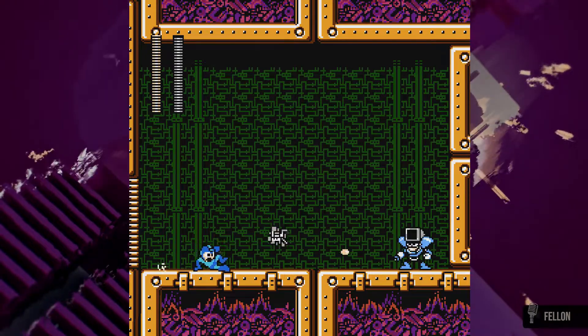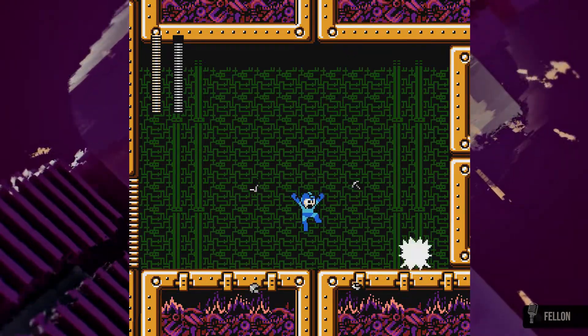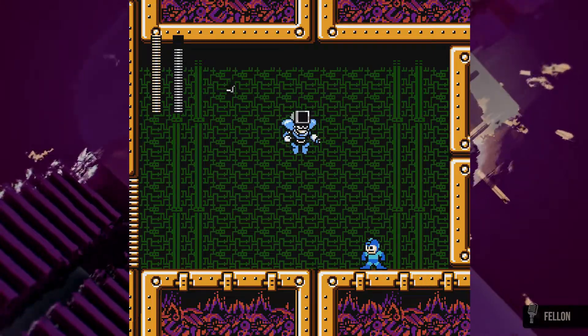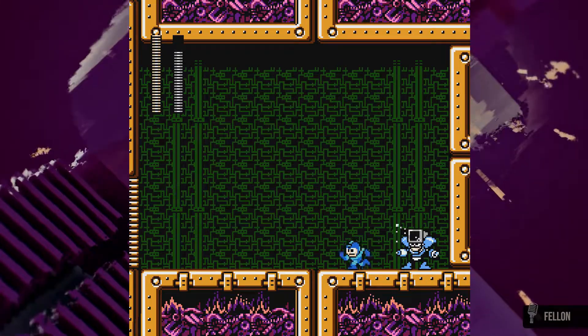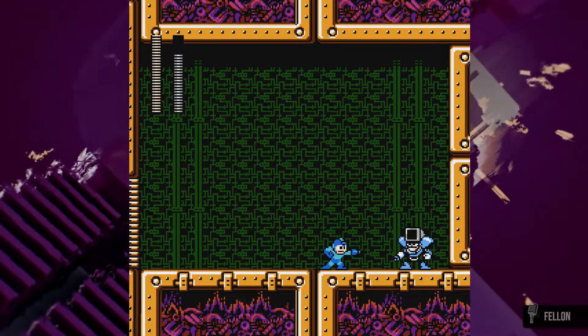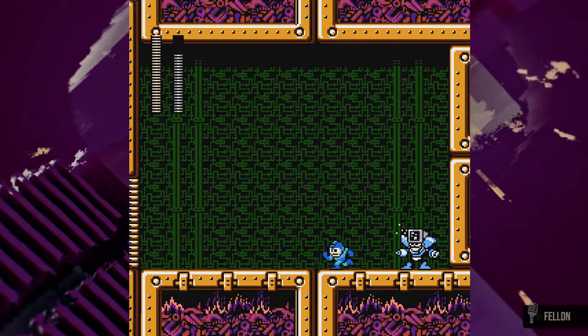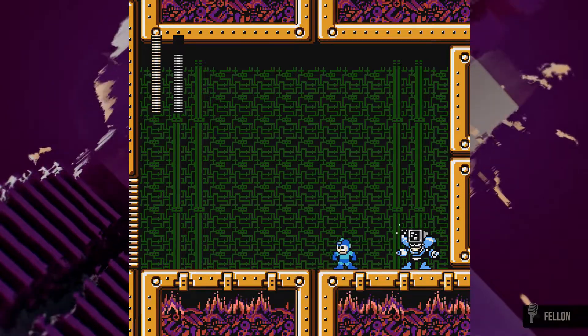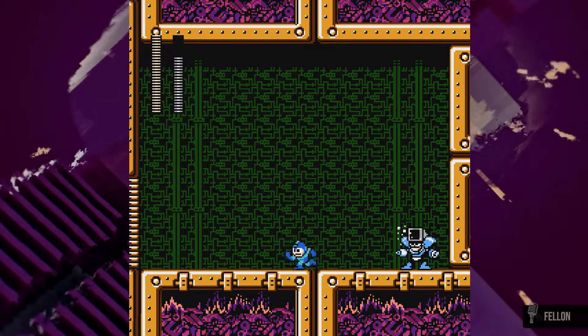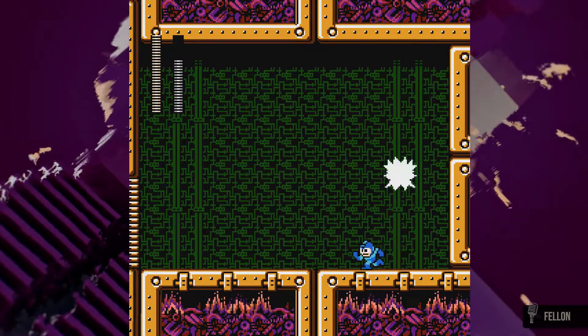Dustman is another Robot Master similar to Pharaoh Man that uses the slot machine randomizer depending on your distance from the Robot Master style AI. The odds of him not attacking and just jumping are higher if you stand close to him, but this is a bit of a double-edged sword — he does have the attack that pulls you in towards him at a very low chance, but it's still there. If you stand farther away from him, he favors shooting the Dust Crusher at you.